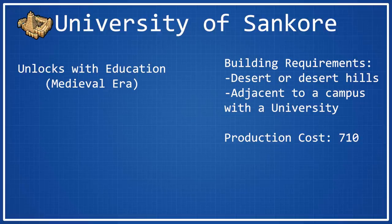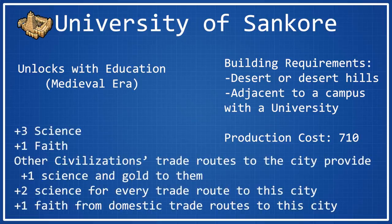As far as its bonuses are concerned, it has a lot of them, and it was hard for me to actually squeeze them all onto the page here. It will provide plus 3 science to the city it's built in and plus 1 faith as well. Other civilizations' trade routes to the city that you have built this wonder in will provide plus 1 science and plus 1 gold to them. It will also provide plus 2 science for every trade route to the city, from either you or from other people. Any trade routes that go into the city that you build University of Sancor in will give you plus 2 science, and then if those trade routes are domestic, you will also receive plus 1 faith from them.